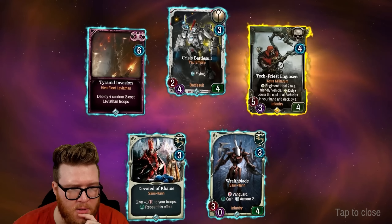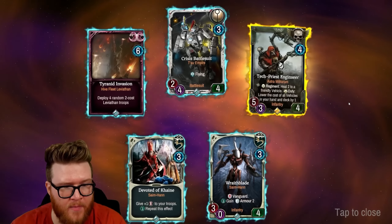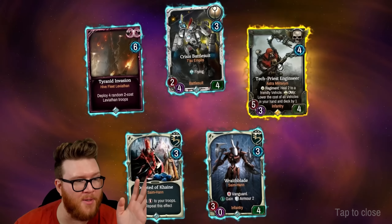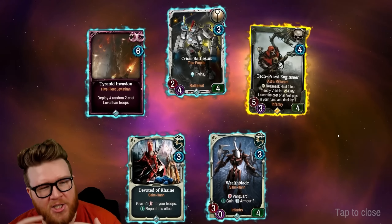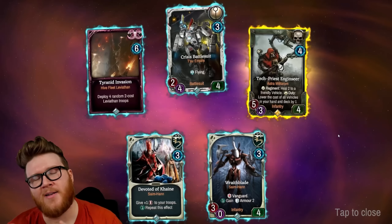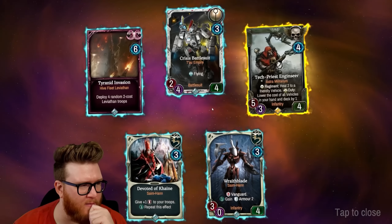A crazy rarity here — the Tech-Priest Enginseers from Astra Militarum, the new faction. Two Regiment abilities: heal two to a friendly vehicle, and on Duty, lower the cost of all vehicles in your hand and deck by one. I wonder if we have enough cards to build a vehicle Astra Militarum deck. By the way, I didn't know this — the T'au Empire is basically Gundam. Most Warhammer 40k stuff is more edgy, twisted medieval fantasy modernized with sci-fi, but the T'au just looks super modern, clean sci-fi.